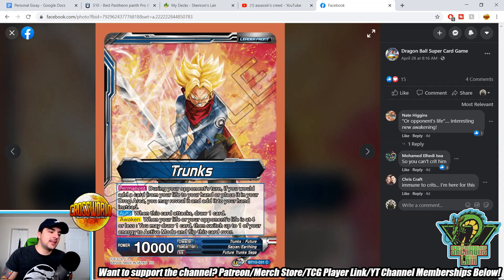So this is the unawakened side — same thing, you can't be critted basically. When this card attacks, draw one. Awaken: when your life or your opponent's life is at four or less, draw one, choose an energy, switch to active mode and flip over. The fact that you can awaken on either player's life total being four or less is really strong. So if you're playing against aggro, you don't necessarily have to go down to a super low life — you can play stall and stay at a higher life total, which is pretty awesome.